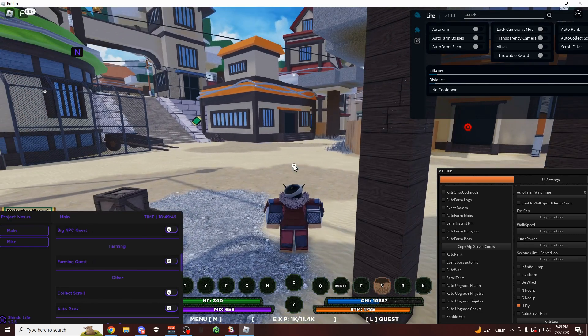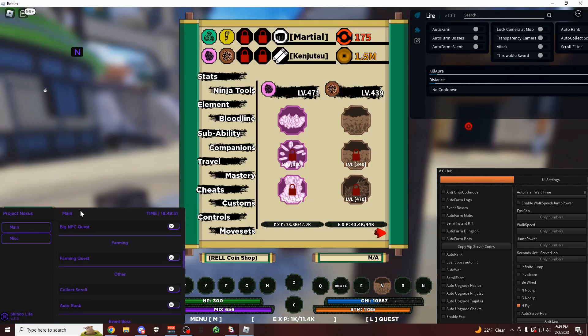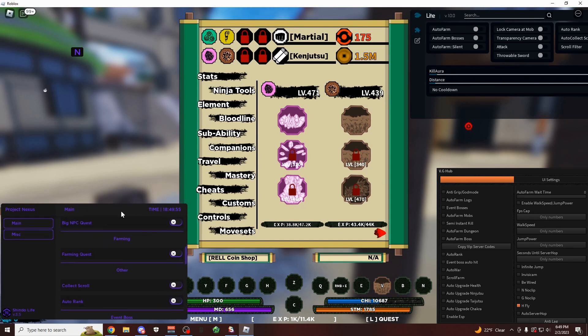Starting off, I'm going to come over here to this Project Nexus script, which is this purple one over here. Honestly, VGHub is probably just as good as this one, but this script also doesn't have any keys on it. And the auto farm is just a lot faster, so if I scroll down, as you can see,